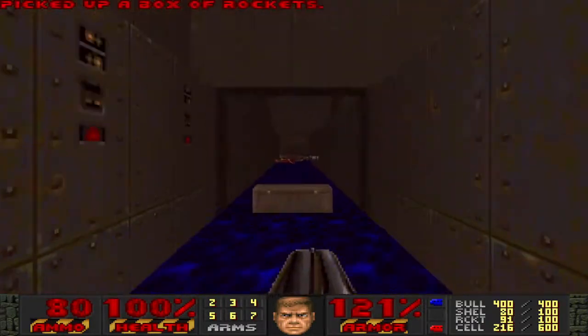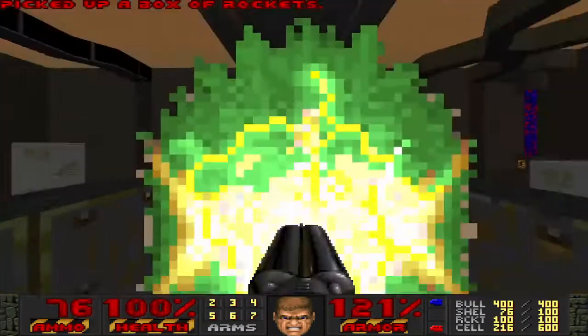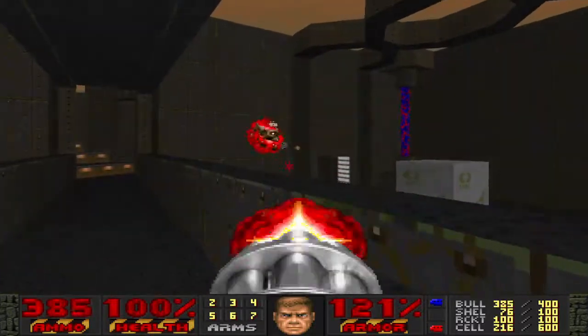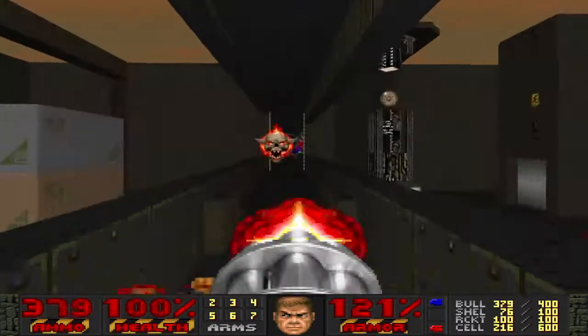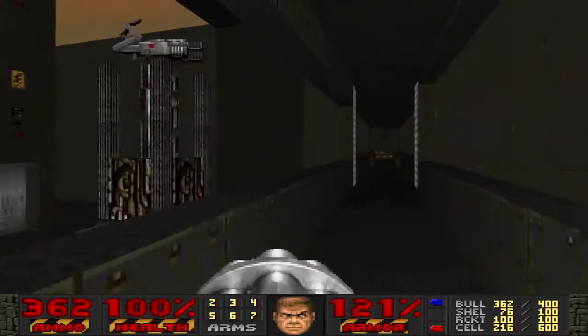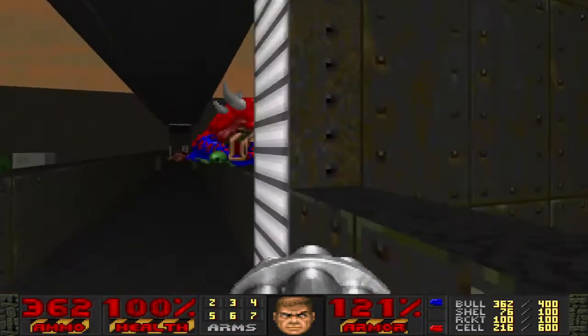I think those specters also came from this area - they just kind of wander off into the teleport over here. I've got to be careful exposing myself over here, because I know there's hit scanners on the far side. By the way, I do like this little tease with the BFG and the Megasphere. I thought that was pretty cool.